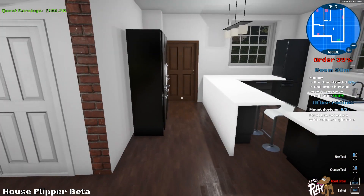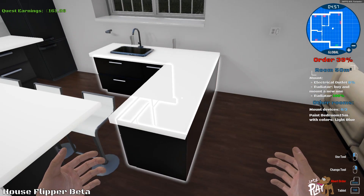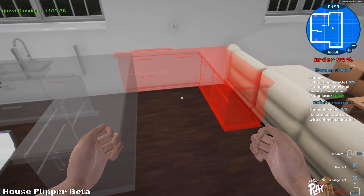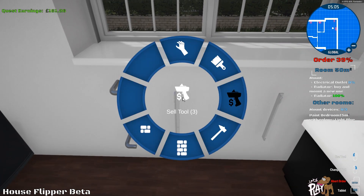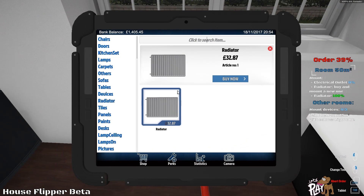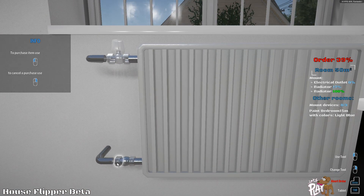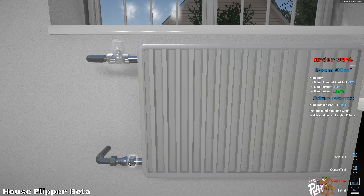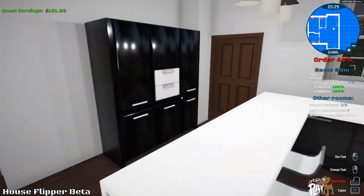It's really trusting of the guy to let us in his house and knock a wall down — I don't think I'd trust somebody I didn't know to do that. We need to buy one of these. There we go. All looking good. Just think of the money — just think of the money!